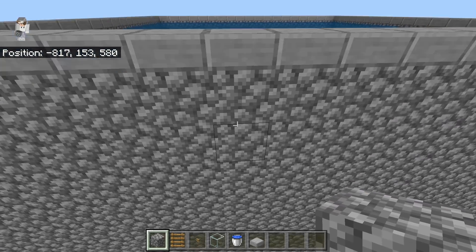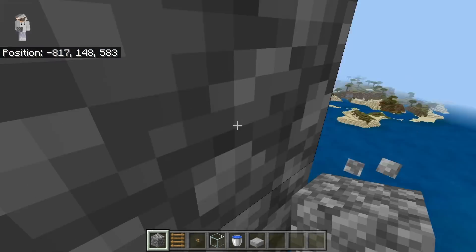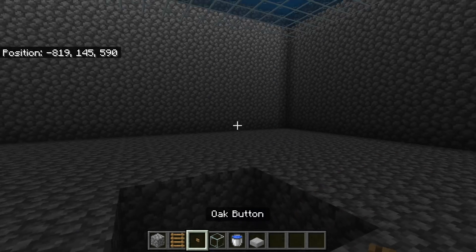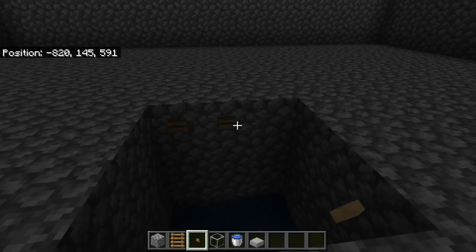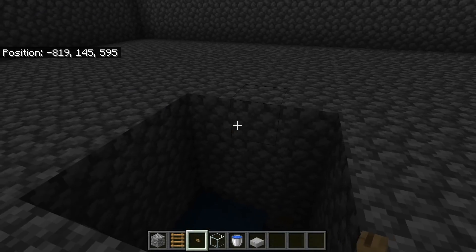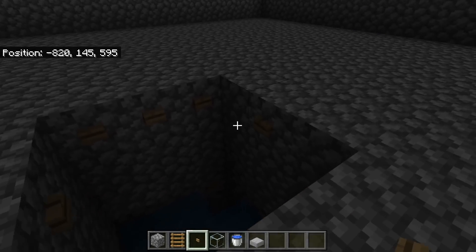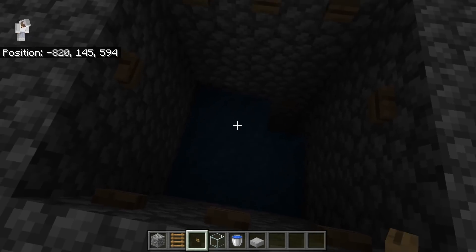The next step is to come inside the farm. Come to the center and take some buttons. Place three buttons over here and three buttons on the opposite side, and one button over here and one button over here. The drowns will see buttons as full blocks so they'll walk straight off into this chamber.